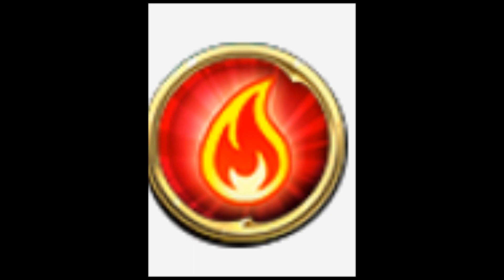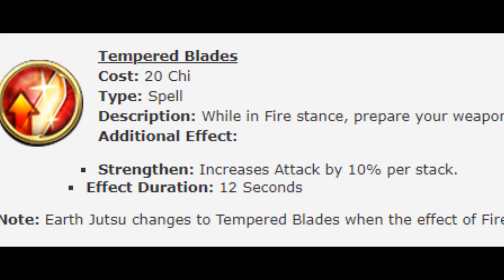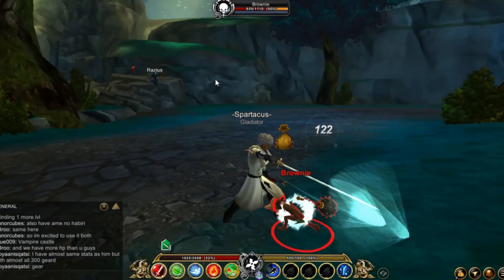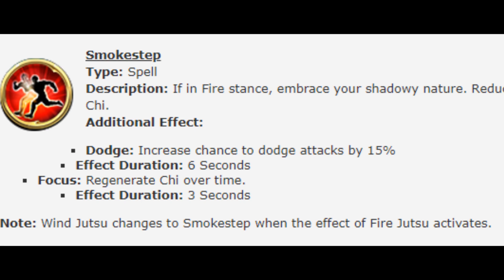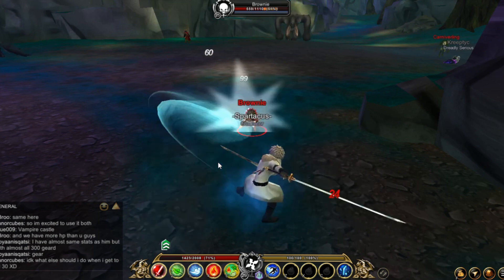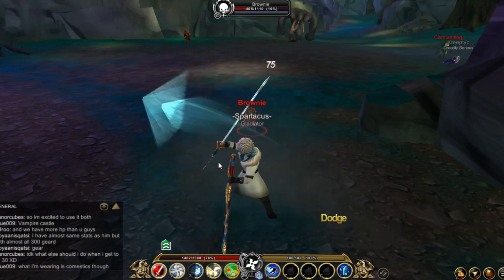Now for the Fire stance: the first skill is Fire Jutsu, cooldown is 3 seconds, effect duration is 3 seconds. The second skill is Tempered Blades, costs 20 ki — it has Strength, which increases attack by 10% per stack, duration is 12 seconds. The third skill is Smoke Step — it has Dodge that increases chance to dodge attacks by 15%, and Focus which regenerates ki over time.